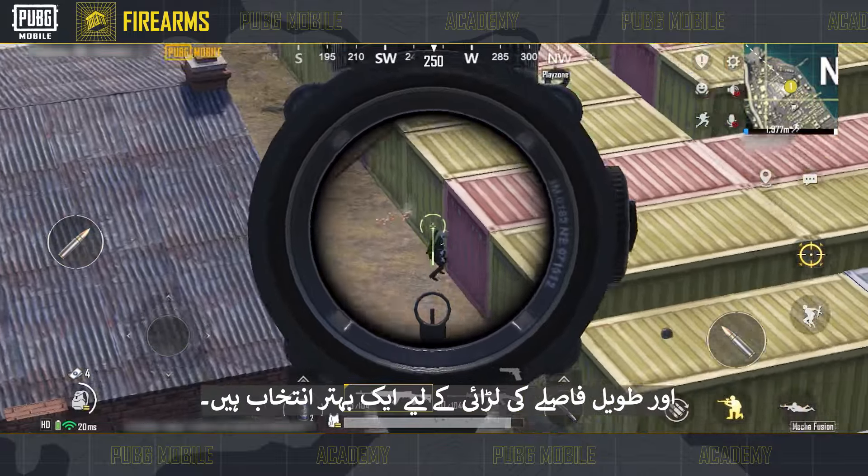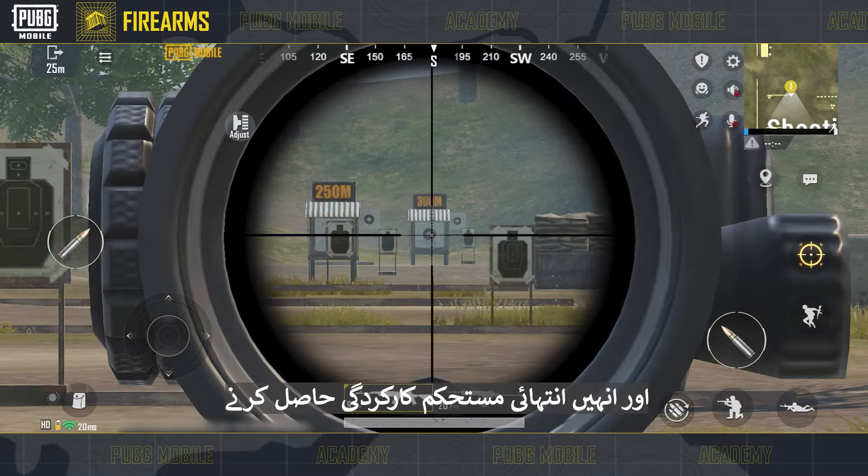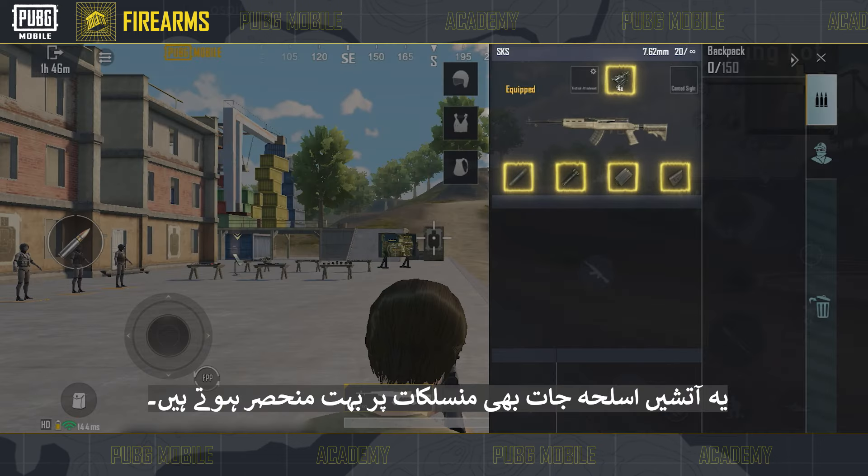However, they deal less damage per round, so they aren't that reliable at long range. Designated marksman rifles that use 7.62mm ammo include the SKS and SLR.